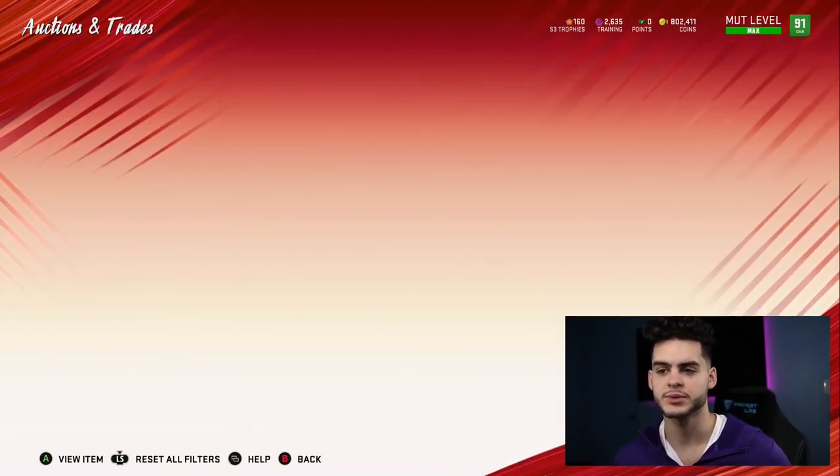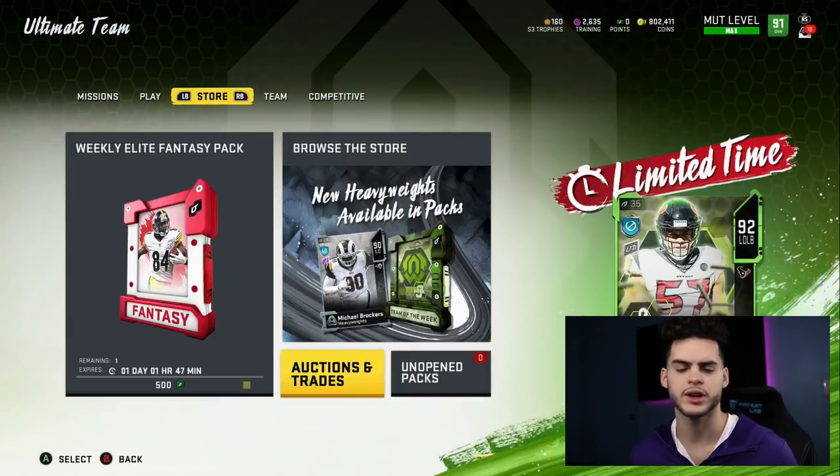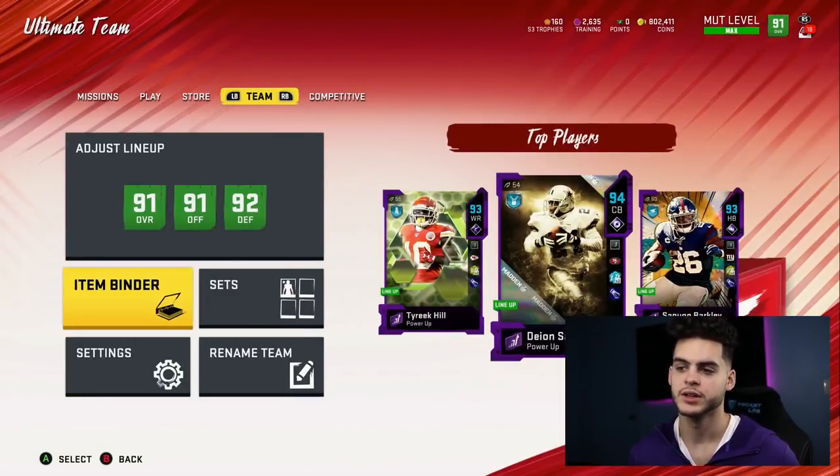Build your coin stack. The days before a promo are the days where you get rid of some players and build your coin stack. Because if they drop a new Ray Lewis, a new Lawrence Taylor, a new Barry Sanders, a new LaDainian Tomlinson, or a Patrick Mahomes — it's gonna overtake the market. They're gonna be like 93, 94 overalls. Trust me, you're gonna be upset that you weren't ready for them.